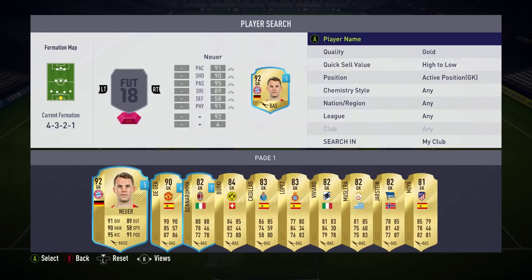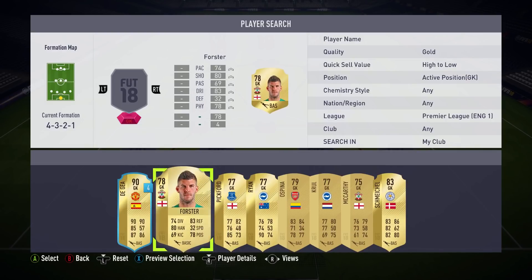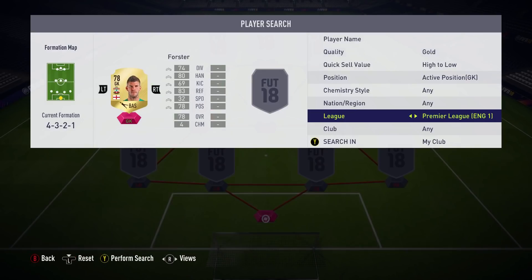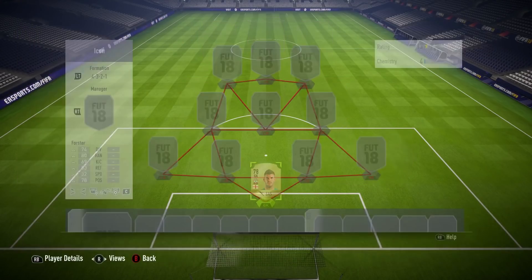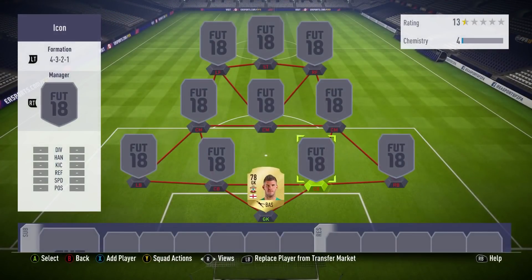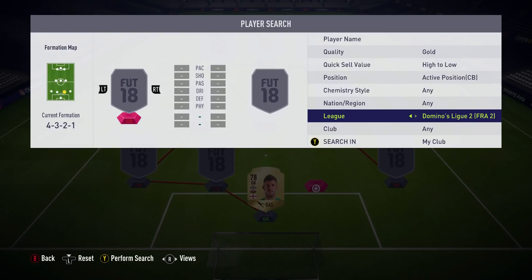We'll start off in goal. I needed this guy for chemistry - it's Forster. You'll see in a minute why, but there aren't many good English goalkeepers in this game. I've used Joe Hart and he is literally like a wall with a load of holes in it. He's awful, he lets everything in, he's completely terrible. So I've used Forster - 6 for 7, five star weak foot which is pretty cool.